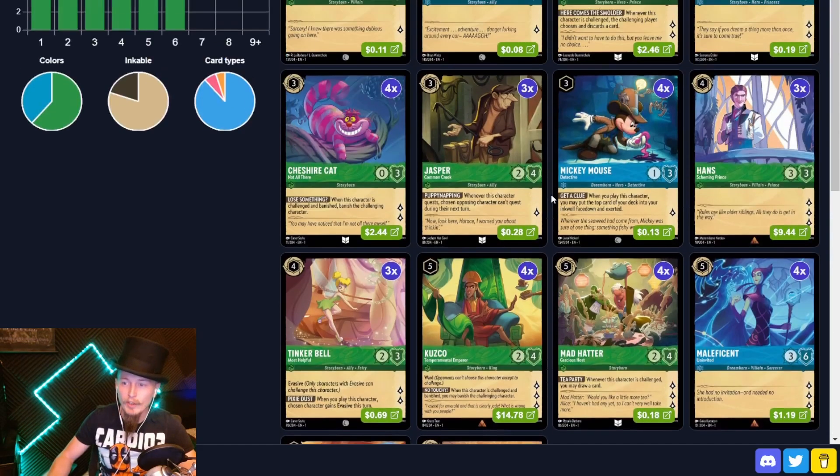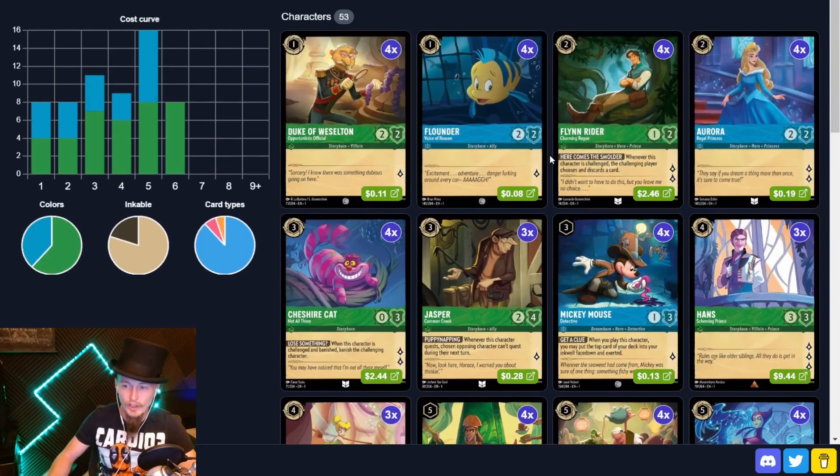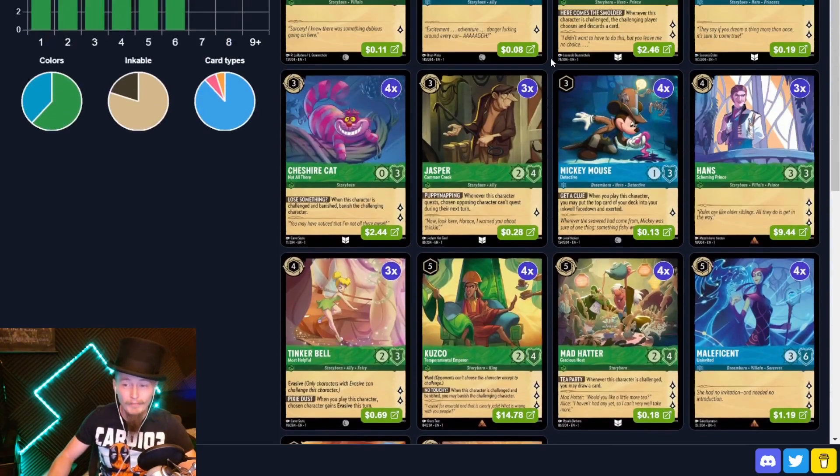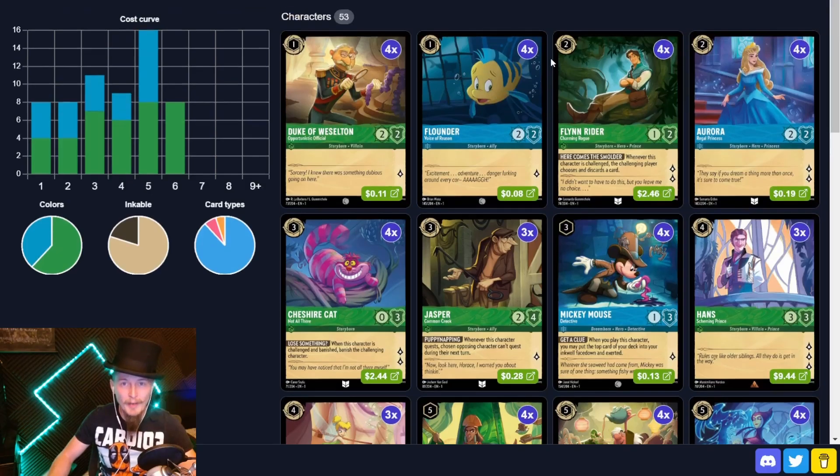I'm leaning a little more heavily on bouncing my opponent and preventing them from questing while developing bodies on the field. We are giving up a potential turn-three Aurora shift into singing Let It Go, which could be strong. But let's jump in and see if we can pick up a few games.